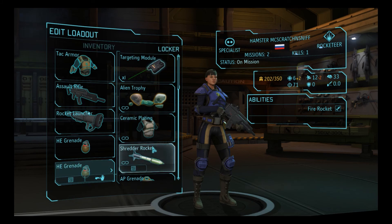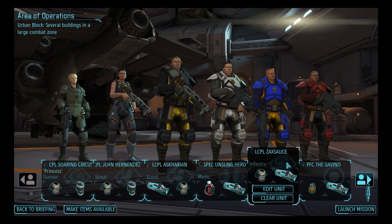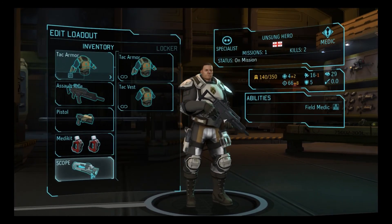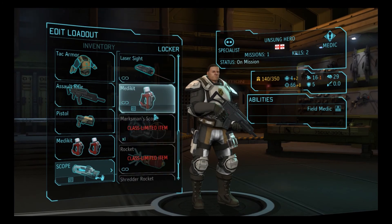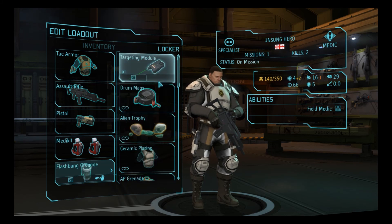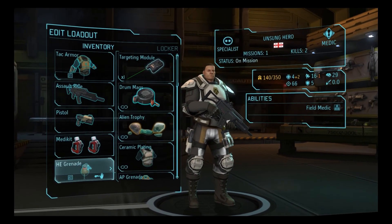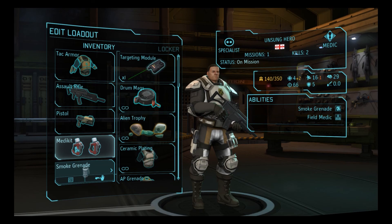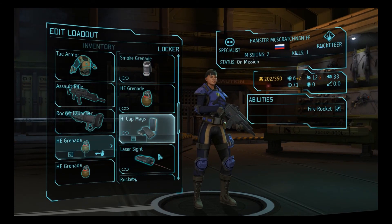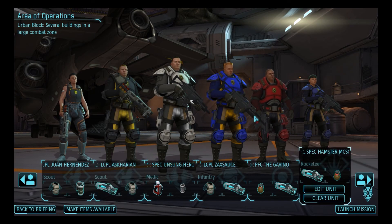Now Gavino — hate to say it buddy, but your aim's crap, so we're going to fix that. We're going to keep the grenade on you, and then Scratch and Sniff — let's see — we're going to make you go full explosives. You're our cover destroyer at any given time. I actually may swap out some things — I think I'll give Unsung Hero something else so that we can give that scope to Hamster. I think that's a smart thing to do here. I'd like explosives I can really rely on, especially if we're going to commit so heavily — several blocks in a large combat zone.